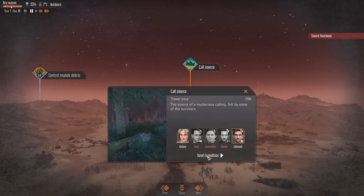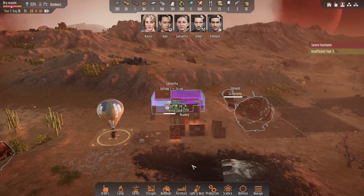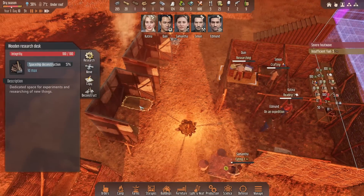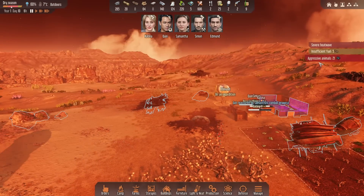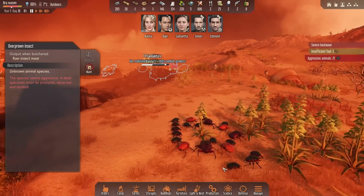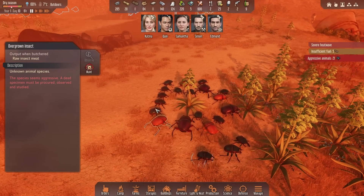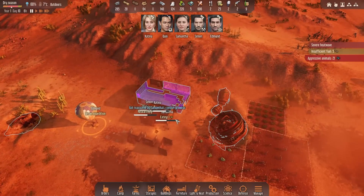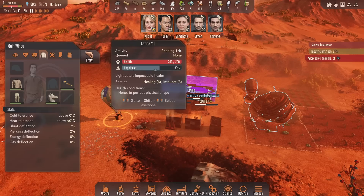We've got control module, cool source - which is huge. Intellect skill below five, so that's going to put him on 10 intellect. We're going to send him because he's going to come back on maximum. I'm not sure how the intellect plays out - it doesn't make you research faster, it means you can research higher. We have 21 aggressive animals - they're pretty close as well. We've got big boys, explody boys and big big boys in there, so we're probably going to go double sniper - or actually sniper and pistol so when they get close the pistol can shoot them and I can kite between the two.